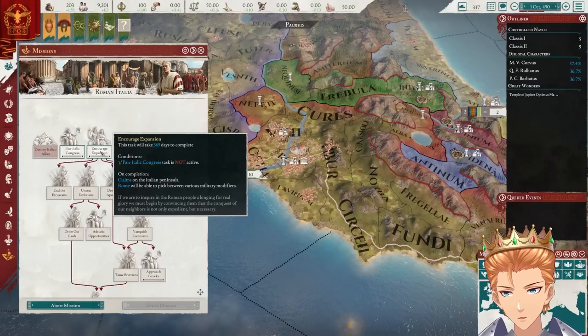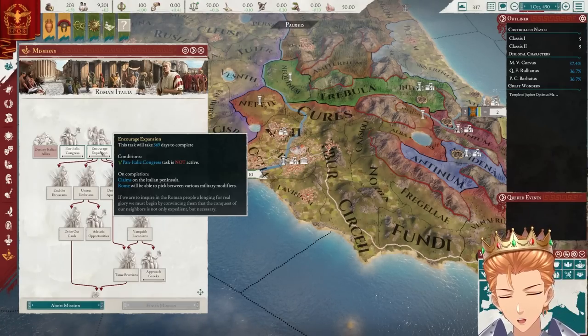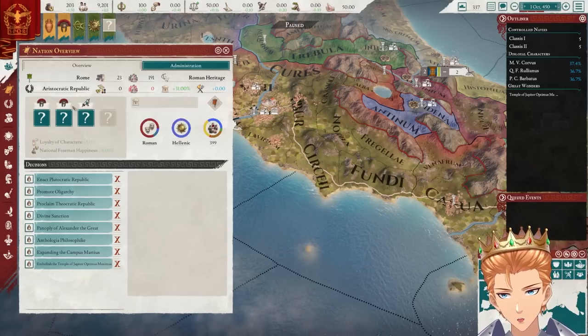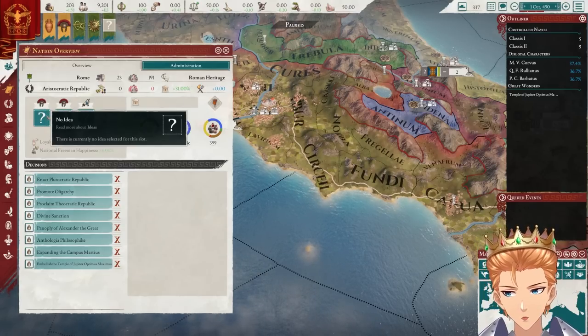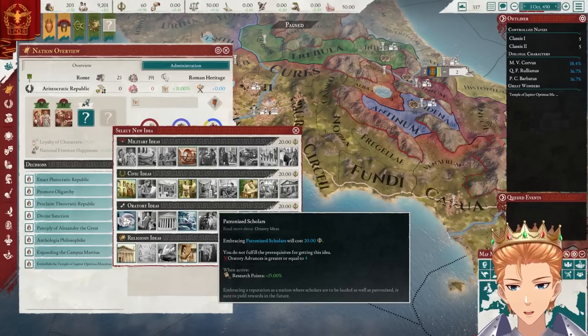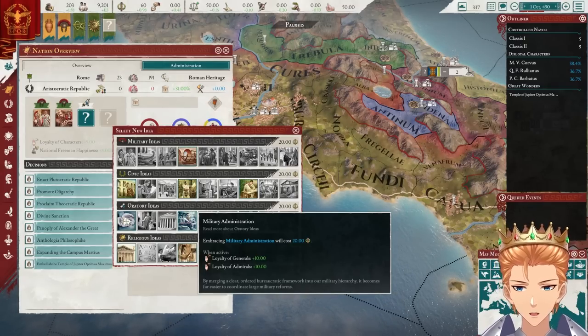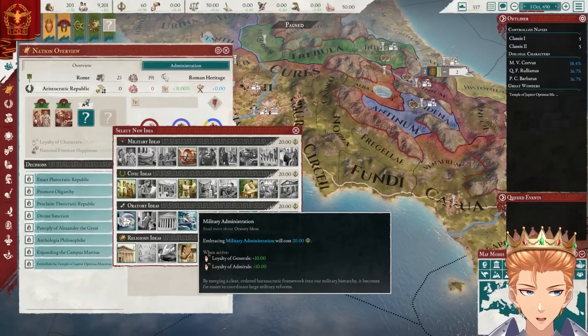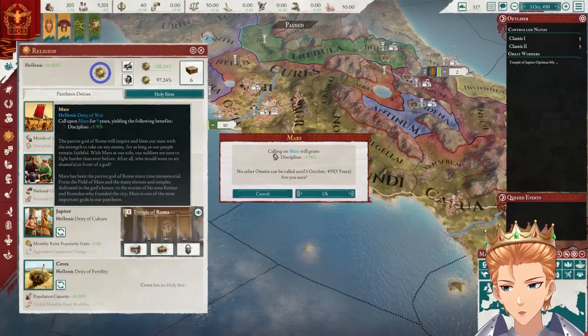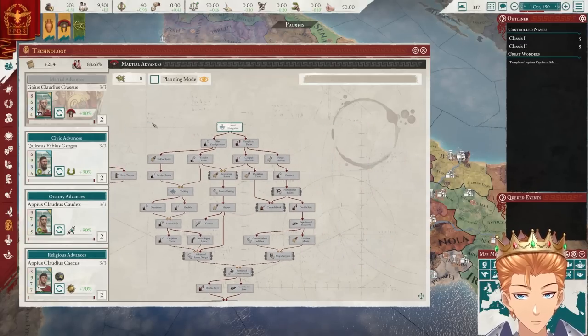First we have our mission tree. This'll take a year, but it'll give us claims and a couple of military modifiers. We have three idea slots — we need to match these up to get things like morale, reinforcement speed, and loyalty of generals. That sounds like a really good idea, considering Rome's history. We'll go with Mars, which gives us discipline.